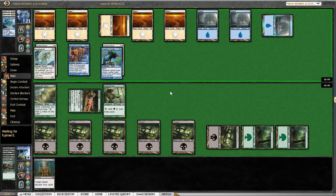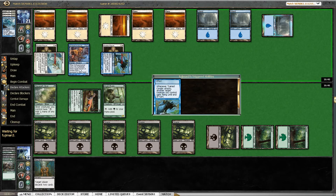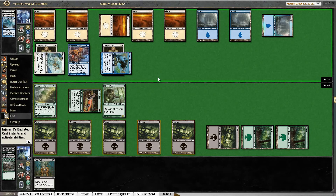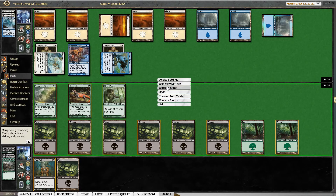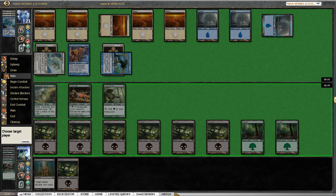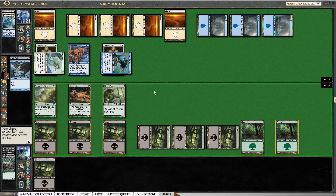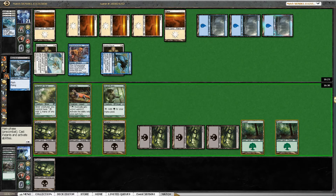We need to top-deck a flyer to stay alive. That's not it — we can basically concede. Let's Mind Rot him, get some more information. I think it's fine for him to know that we have a Mind Rot. I would like to see what he has here. A Sea Kite — so that's some nice information. We weren't beating that.